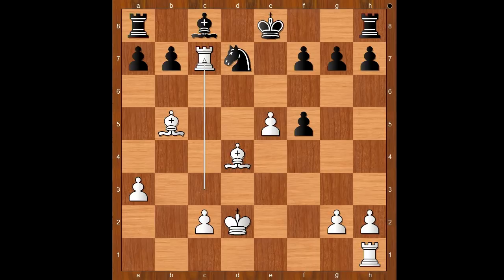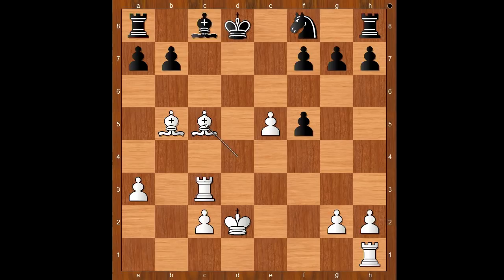King to d8, rook to c3, knight to f8, bishop to c5, bishop to d7, bishop takes on f8, bishop takes on b5.